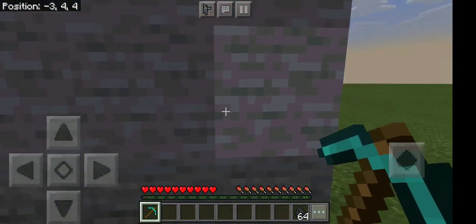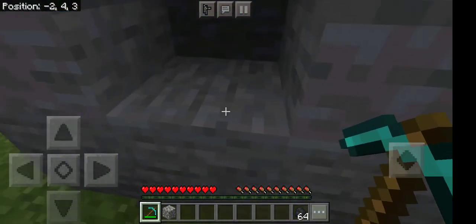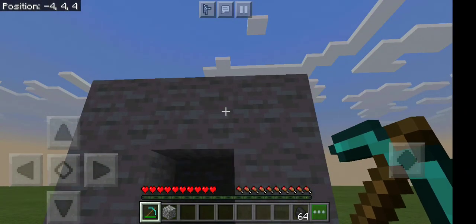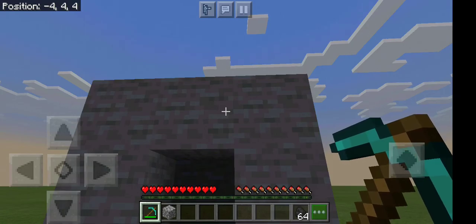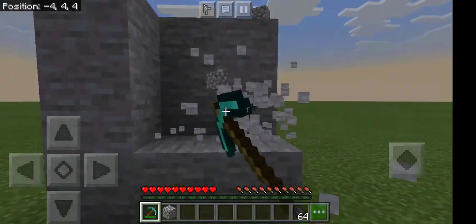Let me show you our dilemma. First of all, you know how when you mine stone you get cobblestone? Like, not the stone itself, but cobblestone, right? Well, we don't want cobblestone — we want smooth stone. This stone that I'm looking at right now, because if I mine it, all I get is cobblestone.